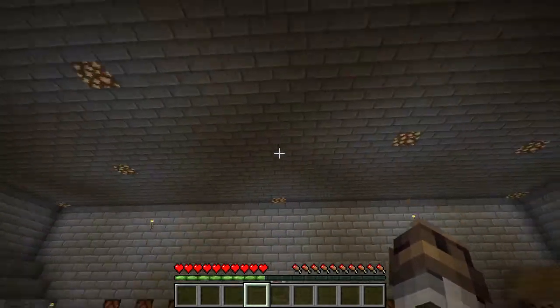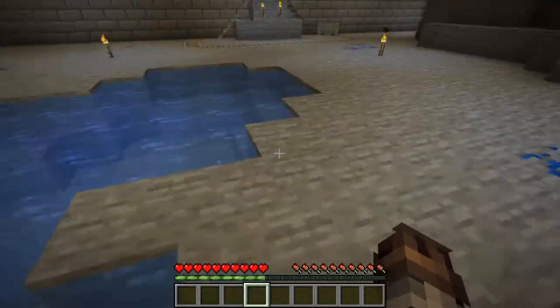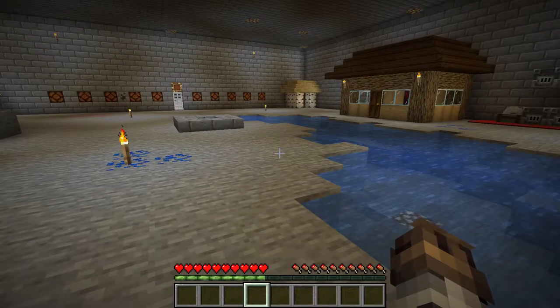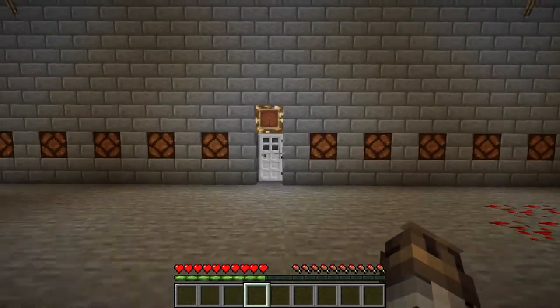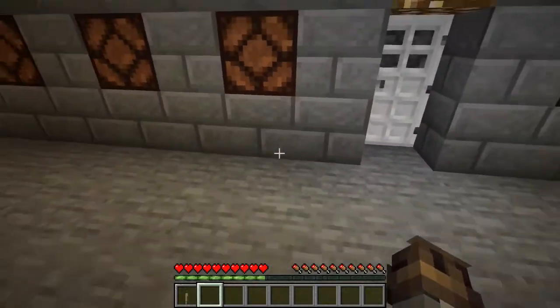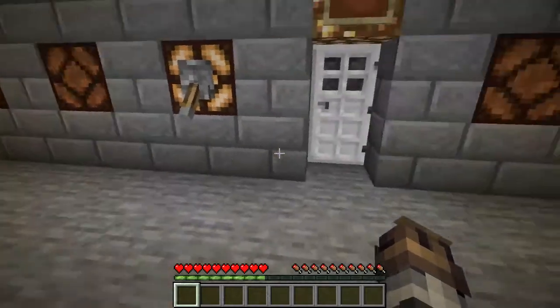We're in like a big cave — looks like a big mining shaft. It looks cool in here, pretty neat. I'm guessing the levers are in chests. Wait, is that one above that door there? Can I take this one? So these are the placed-on blocks. We've got this one here. Done.